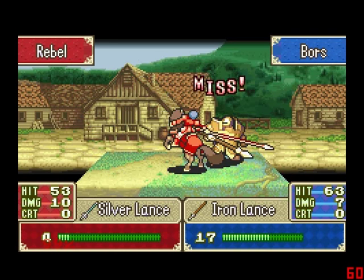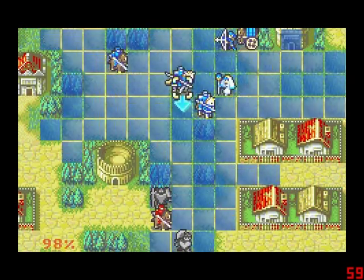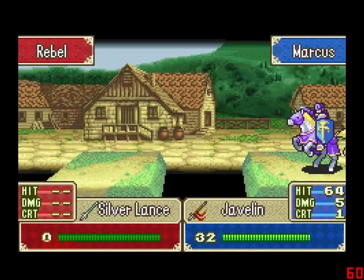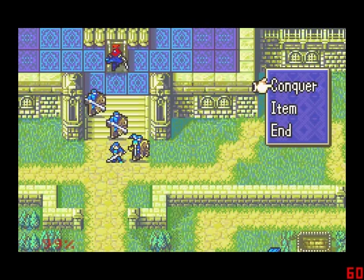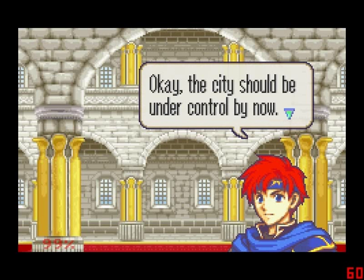Next turn: kill those two cavaliers and end the chapter. This feels so good - this feels amazing! Die, last cavalier! You're next. I hope you enjoyed your life as a cavalier, cause it's about to end. I'm gonna kill you with the regular iron lance, cause you're not worth the hassle. Last cavalier, you're gonna get the honor of dying at the hands of Marcus with the javelin. Goodbye! I'm glad you didn't dodge that, cause that would have made me look really stupid.